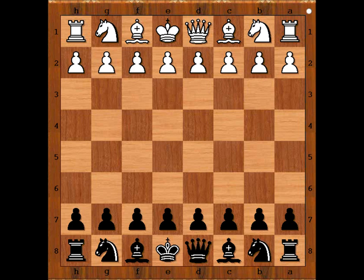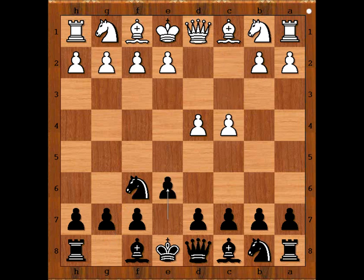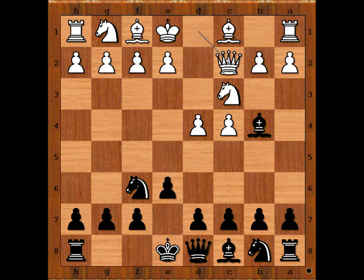Makacik had white pieces and he started d4. Sliva played Nf6, c4, e6, Nc3 and now Bb4 — Nimzo-Indian Defense. Queen to c2, the classical variation.